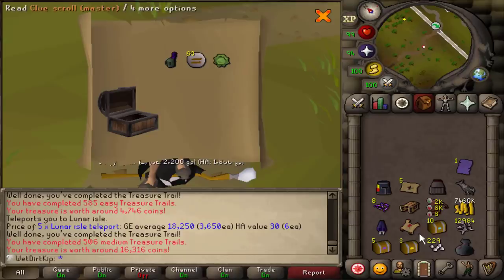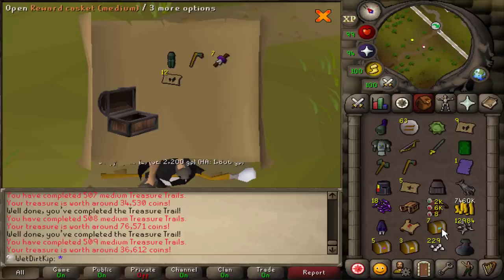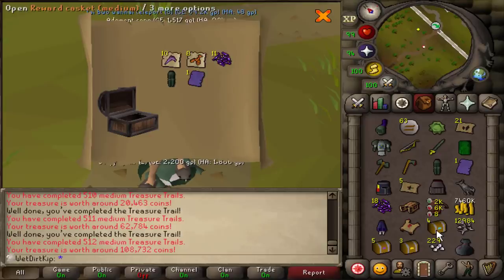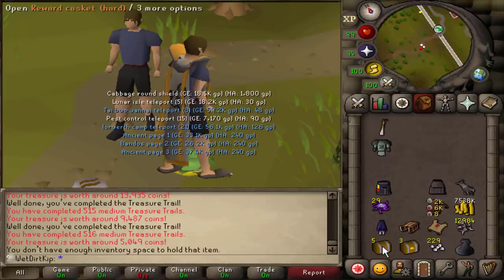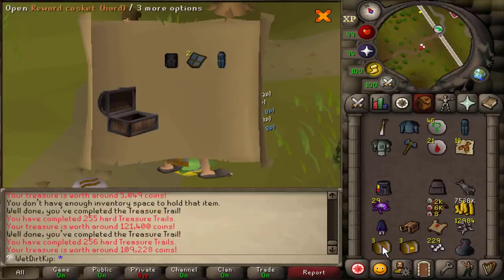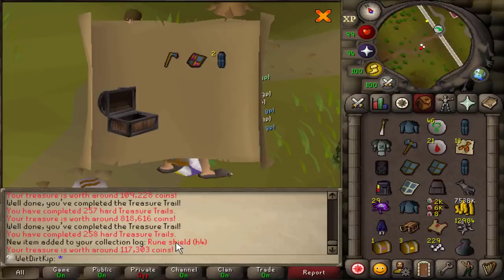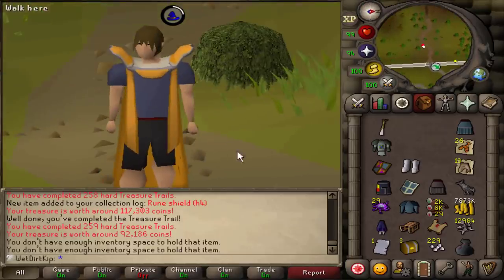On to the medium clues now. How funny would it be if we ended up getting rangers on the last day of playing the account? A lot of green, as always. So far it's a pretty typical opening for medium clues. Very last chance for rangers — never. Next, we've got five hard clues to open. Let's see if we'll finally ever end up finishing a blessed set on the account. Oh, we have those. Two more — oh nice, that's new. And yeah, and then here we go, the very last clues on the account: three elites to open.